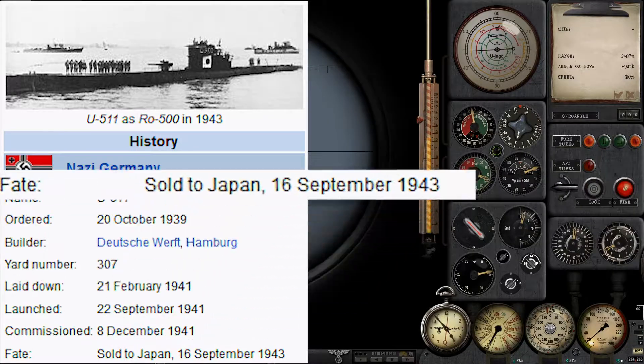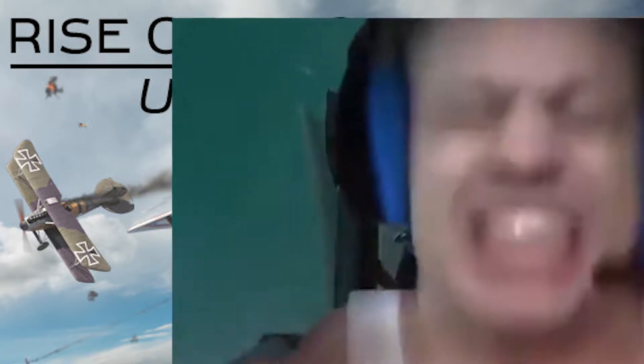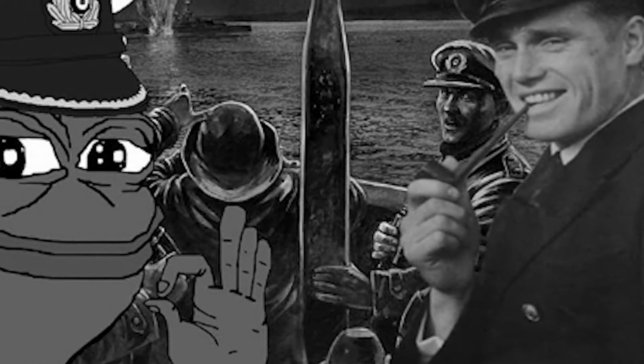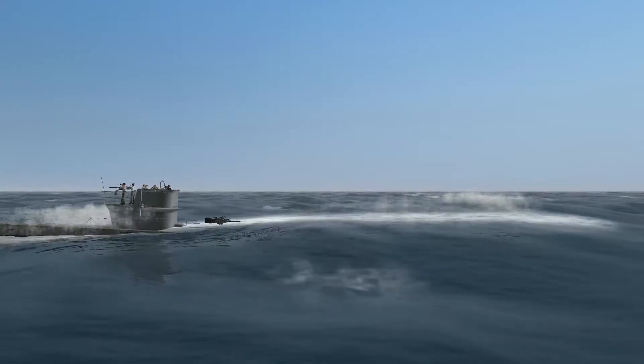Silent Hunter 3 is a submarine combat simulation game, much like how Rise of Flight is a World War I flight simulation game, and how Koikatu is a Japanese high school simulation game. You play as a submarine captain — or in German — as you lead your submarine through World War II.